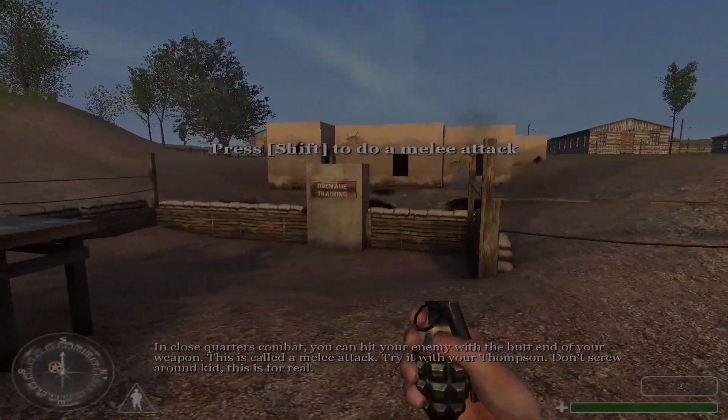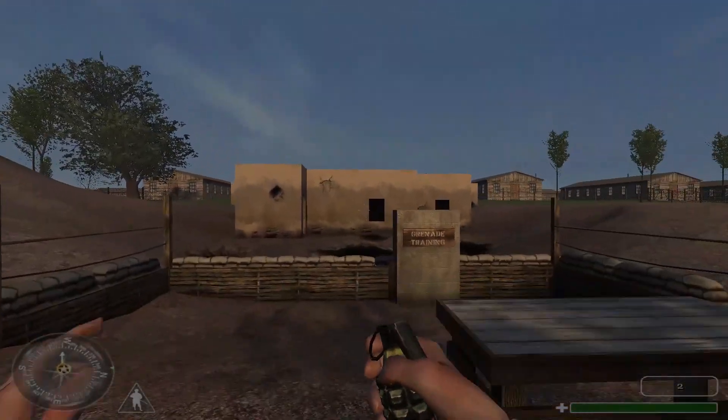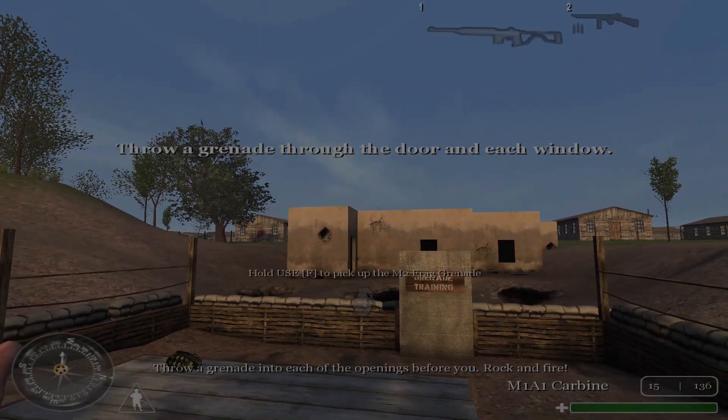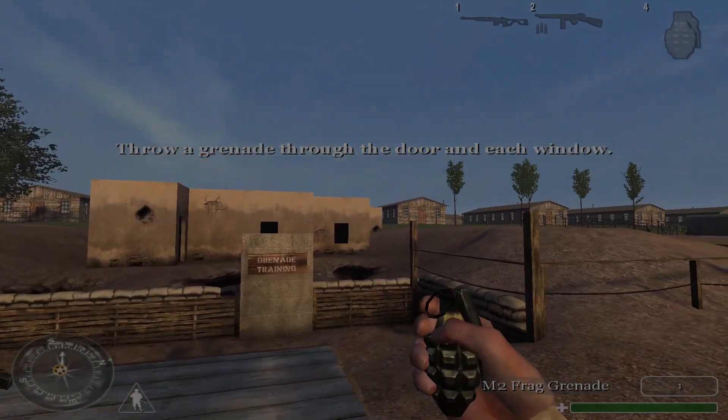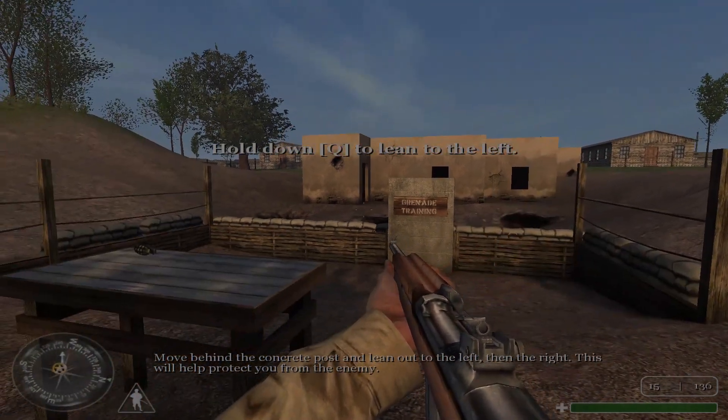Fire, Peter Thompson. Move around, kid. This is for real. Throw a grenade into each of the openings before you. Rock and fire! Move behind a concrete post and lean out to the left, then the right.